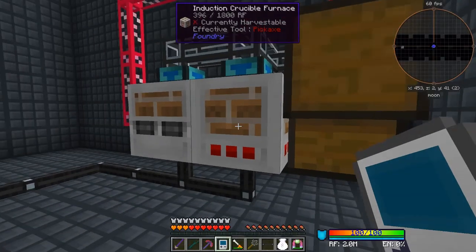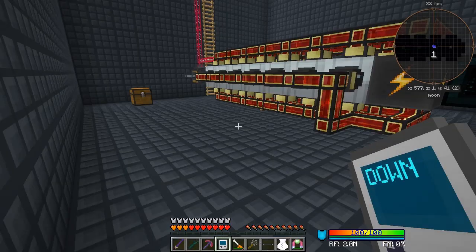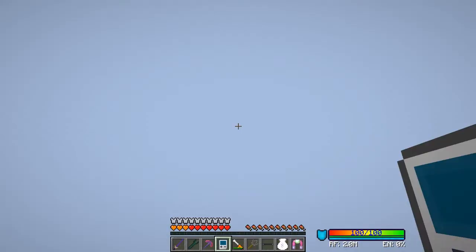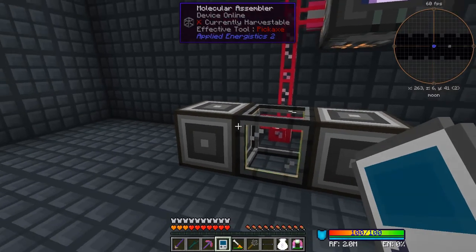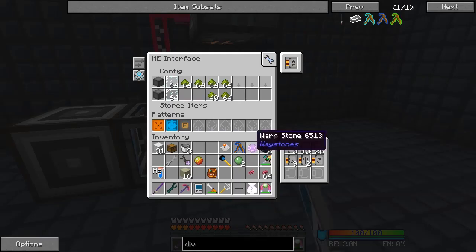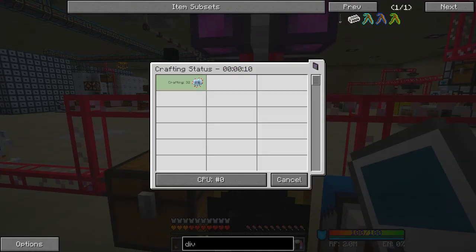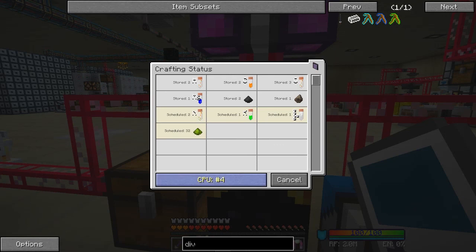I put some labels on here - armor processing, insulated cables. The industrial centrifuges are all done and empty. This is the applied logistics crafting - it's building up phyto grow. It should be crafting it and it's got a stack of coal and four stacks of gold for pulverized coal, that's working nicely. Let's check what's happened to phyto grow. We need to make some more circuits. This machine is crafting phyto grow but it's blocked - I'm not sure what's blocking it.